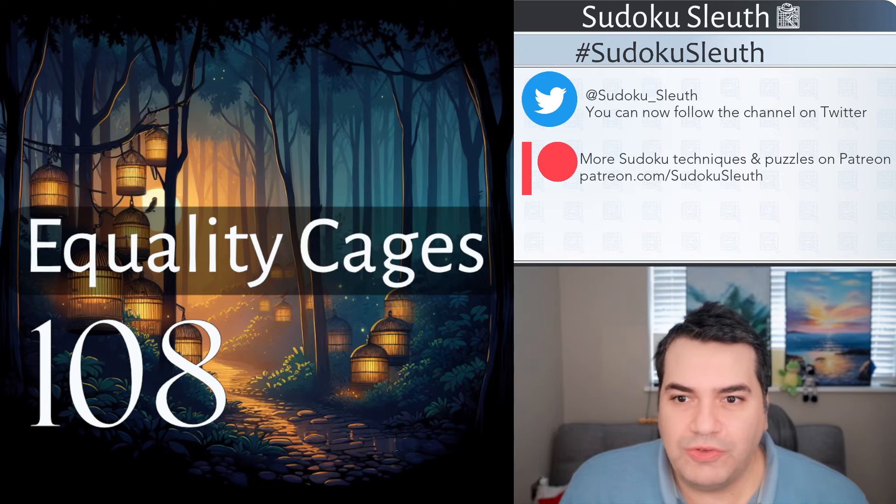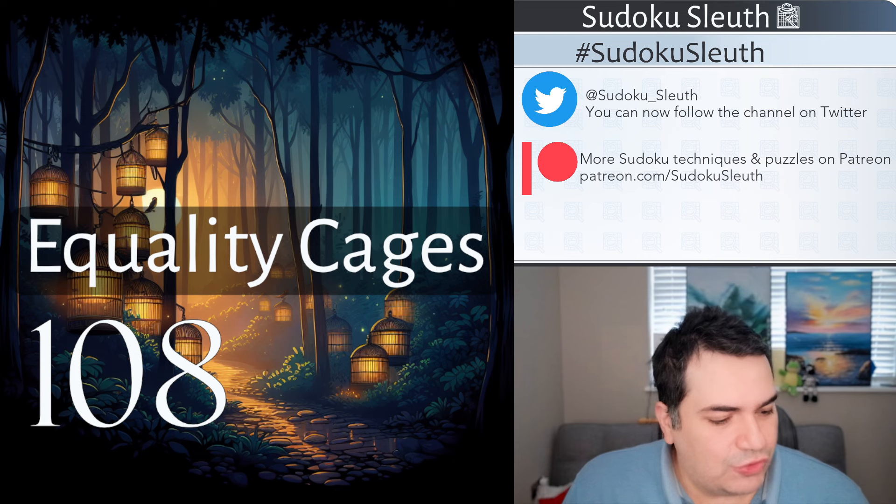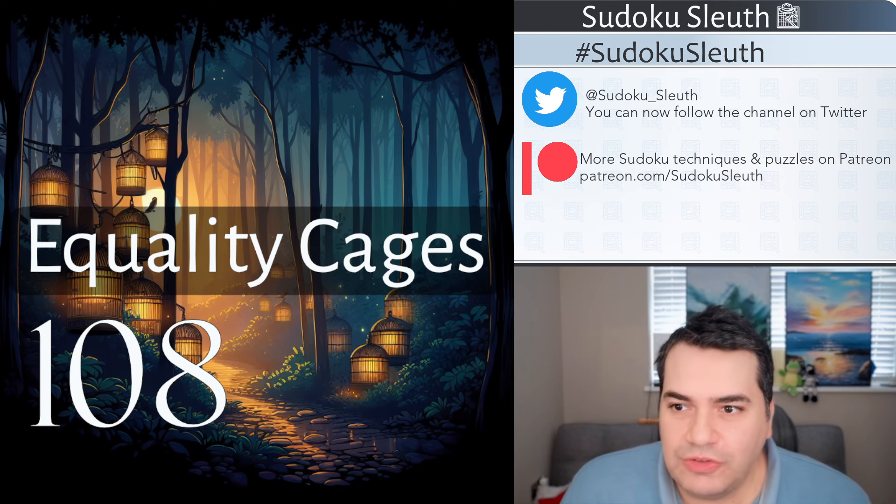Hello and welcome back, it's puzzle time with Sudoku Sleuth. Today we're playing Equality Cages 108. Once you see the puzzle you'll immediately realize why I've put it in the forest-in-a-fog kind of setting, lightly covering most of the equality cages. You can see some of them, not really all of them — that will be fairly clear once you see the grid.